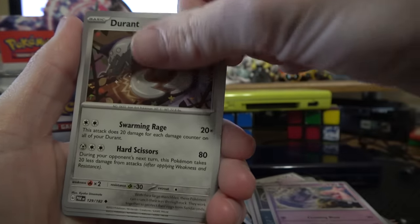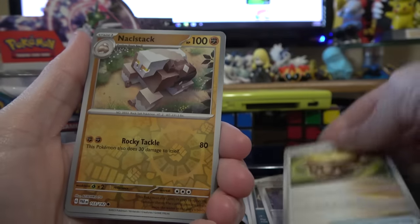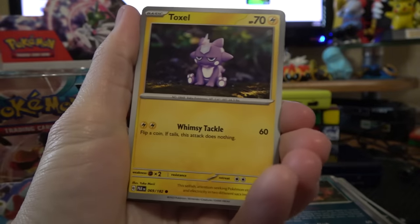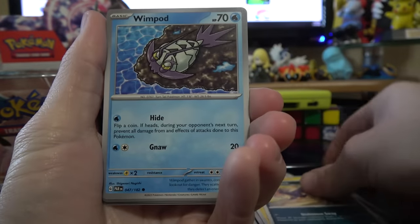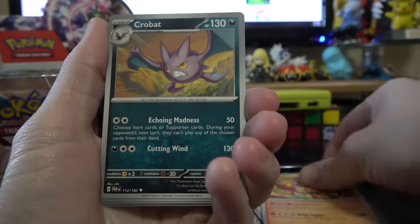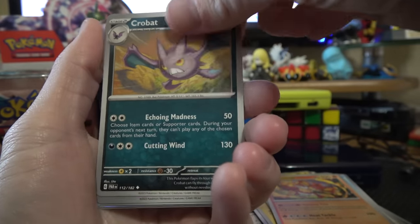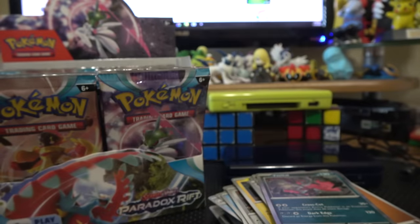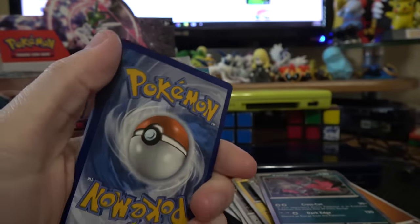Pumpkaboo, Zubat, Tinkaton, Durant — durable ant. Earthen Vessel. Reverse Knackle Stack, Reverse Low Kicks, Thievul. Got Baby Tox, Lifehard, Wimpod, Ellicott, Cyclozar, Simi-Seer. I wonder if the Sages are in the set — I haven't seen them yet. Crobat, Reverse Tinkatink, Cursed Duster. Yveltal — no EXs yet, but I'll gladly take an Art Rare any day. We got two of those so far.